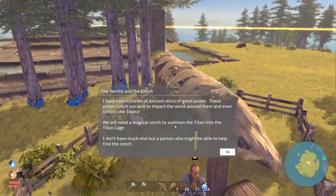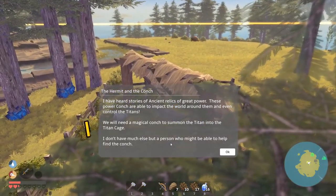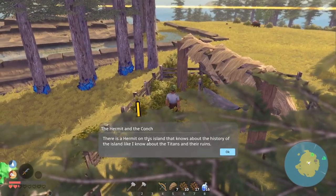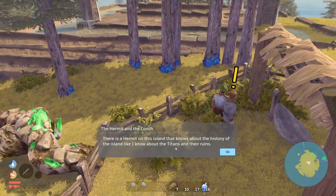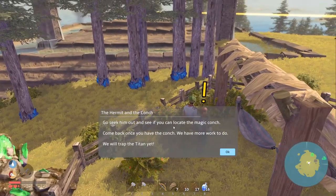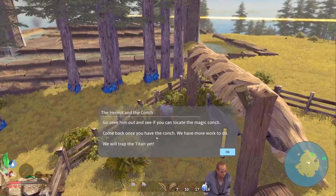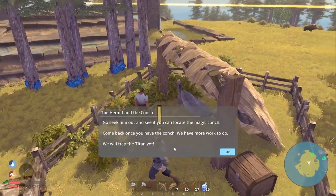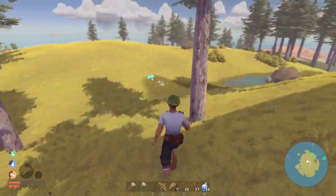We will need a magical kong to summon the titan into the titan cage. Shu doesn't know much else, but he says there is a hermit on this island who knows everything about the history of the island and the titans. He wants us to seek him out to find the location of the magic kong, then come back once we have it.